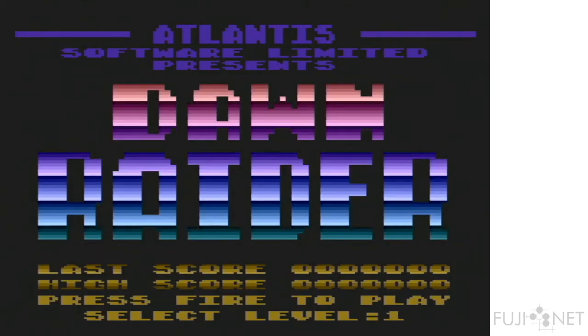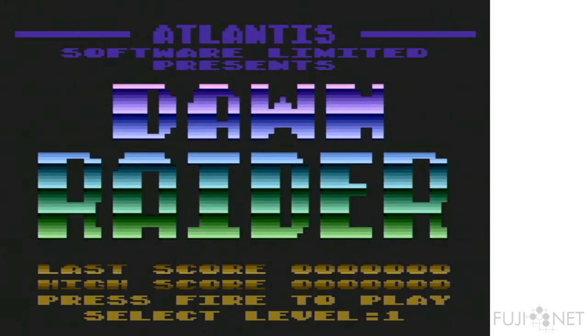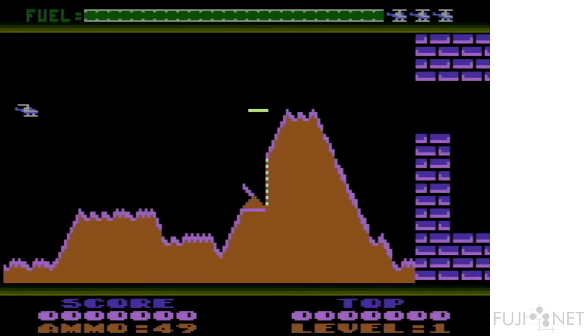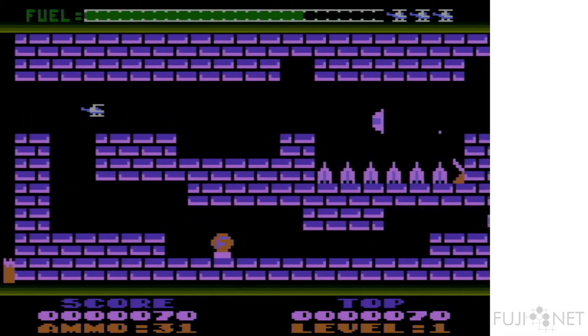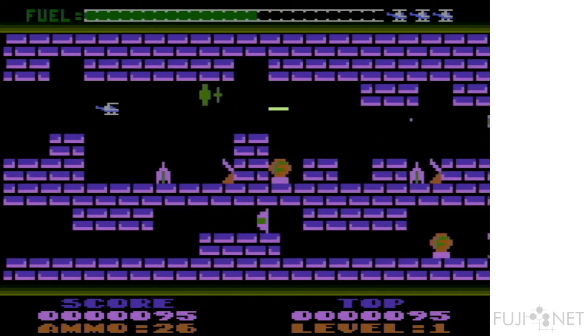We're going to play Dawn Raider. As we can see here, this is most definitely a PAL game — the music is playing much too fast, but the game should play fine. And this actually looks like a decent version of Super Cobra. I hadn't played this before. Just nicely done.